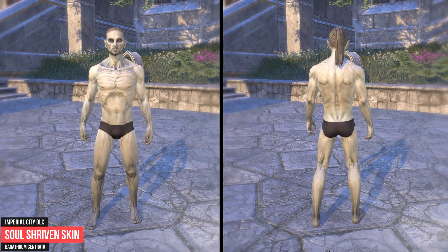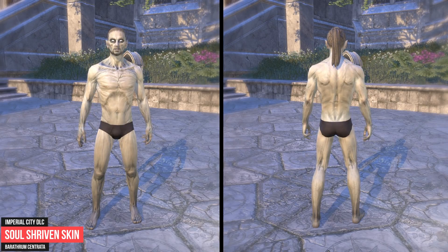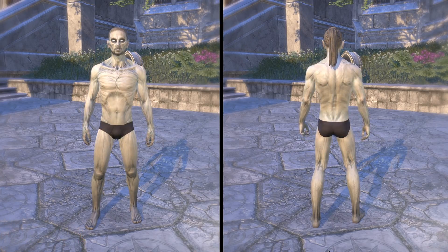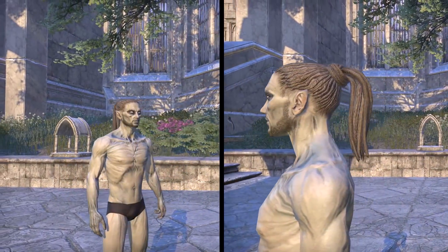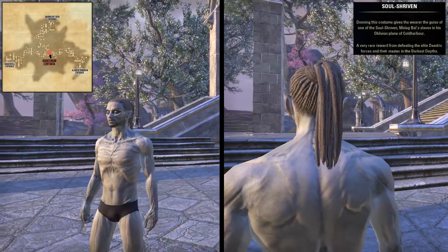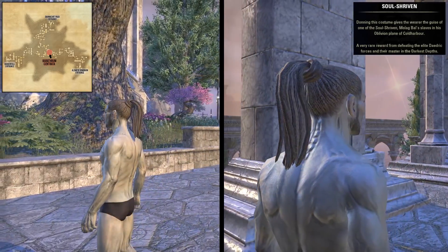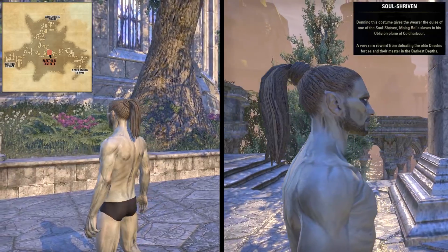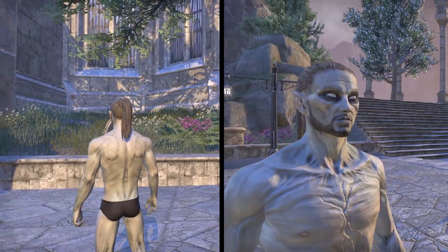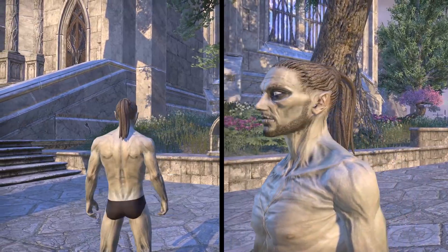If you own the Imperial City DLC you can try to acquire the Soul-Shriven Skin. Don't forget that the Imperial City and the Imperial City Sewers are a PvP area. This skin can be found in the center of the Imperial Sewers, the Barathrum Centrata. In the center of that area are 3 portals which spawn random enemies during the final wave. After you close all 3 portals, a boss — a Simulacrum of Molag Bal — will be summoned. There is a very rare chance to get the Soul-Shriven Skin by defeating this boss. It's important to note that a maximum of 12 players can earn the reward, meaning that if you fight with more players, some will get nothing from the boss.